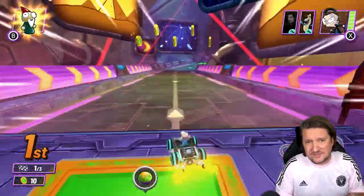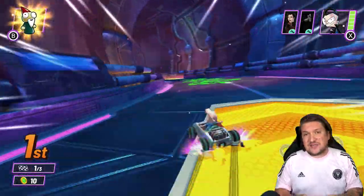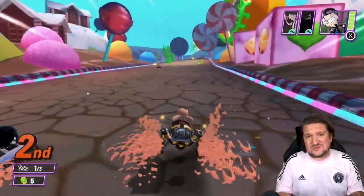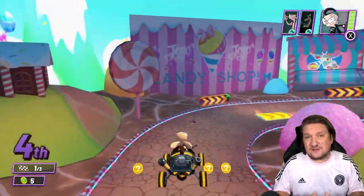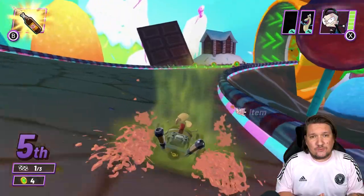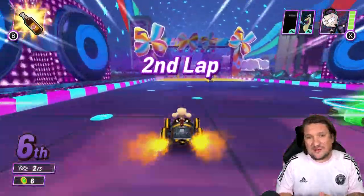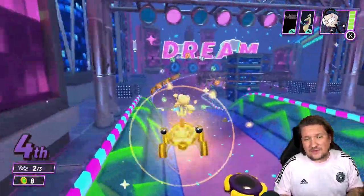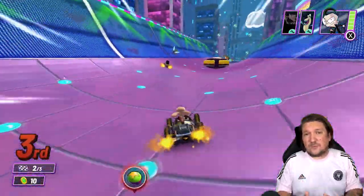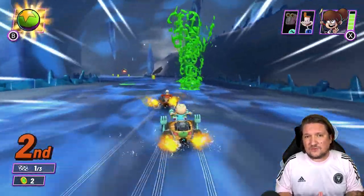Just know that a decent chunk of the roster is locked at the beginning, and you'll need to beat cups and challenges to access them. For modes, we get the traditional cup experience — 7 different cups each comprising 4 tracks — plus free race, challenges with objectives like pulling off 7 stunt jumps and winning, time trial, and arena. Arena is a battle mode, either free for all or holding onto a golden spatula, with 2 arenas to play on, though it gets boring quickly. Finally, there is local split-screen multiplayer for up to 4 players and online play with friends or matchmaking. However, it's been quiet online and wait times have been noticeable.